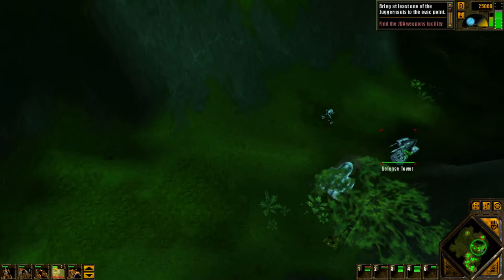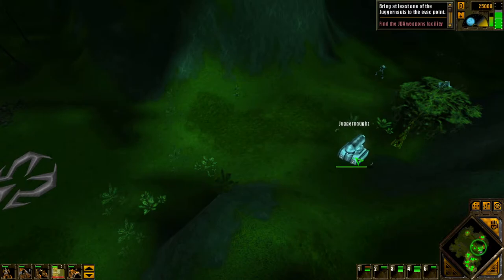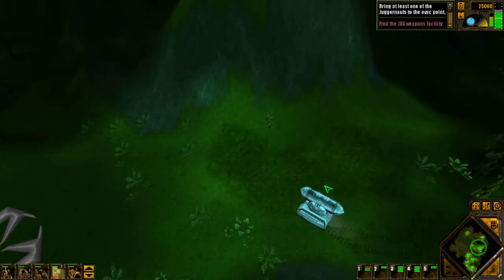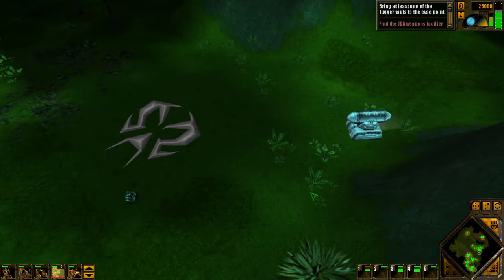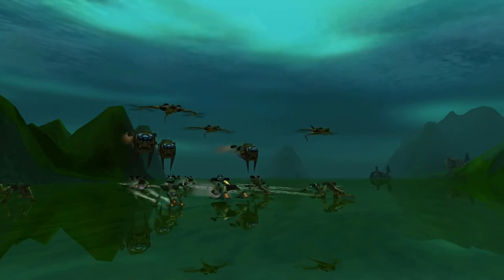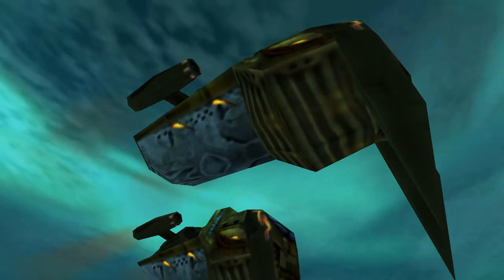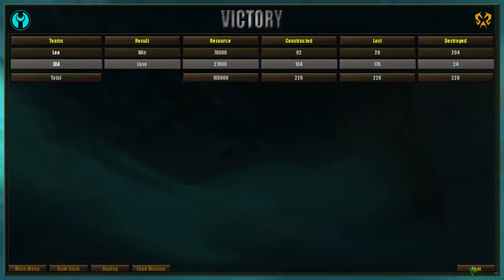Also quite frustrating for whoever's controlling this turret. This is taking forever. Also not a very sophisticated design — basically it's just a bomb being carried on some tracked vehicle by the looks of it. Doesn't look fairly well-armoured. Well done, Sirdar. Won't our JDA friends be surprised when we show up on their doorstep with one of these? But how are you going to get them across the water? That's the part that's not entirely clear to me. Mission successful.